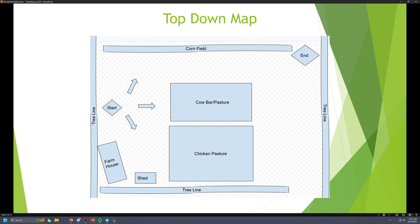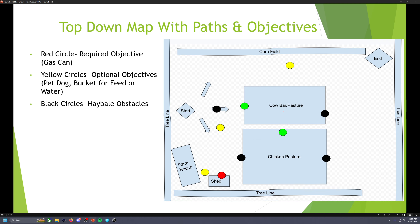The top-down map shows three separate paths: one going left towards the corner field where the dog is, down the middle with the cow barn and pasture, or to the right where the chicken coop is, with the farmhouse, shed, and tree lines surrounding. With objectives listed, the red circle is the required objective — the gas can. Yellow circles are the optional objectives: petting the dog, water at the water well, or feed at the feed box. Black circles show the hay bale obstacles.